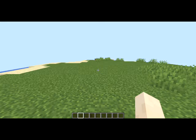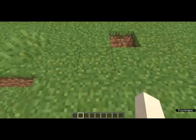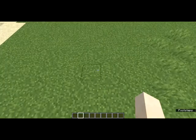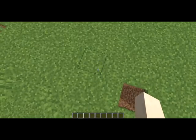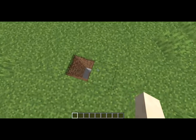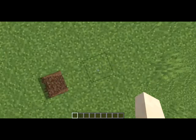Hey guys, it's triple center 29 and I'm going to show you how to build a trading hall — underground and overground — really simple, no mods, no commands. I made a video about the mod that makes trading hall protection, you can check that out, it should show up in the top right corner. Anyway, I'm going to show you the overground one first because that's just simpler.